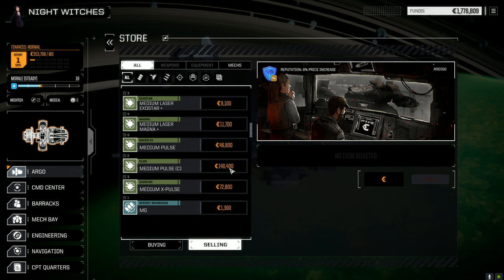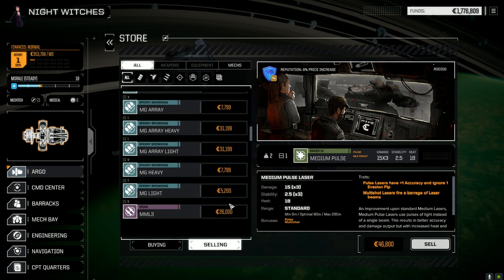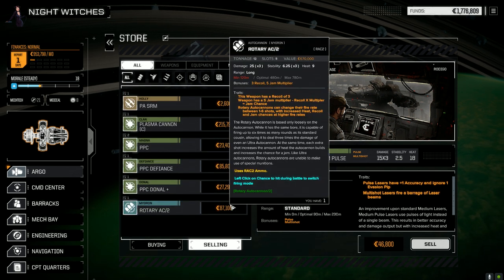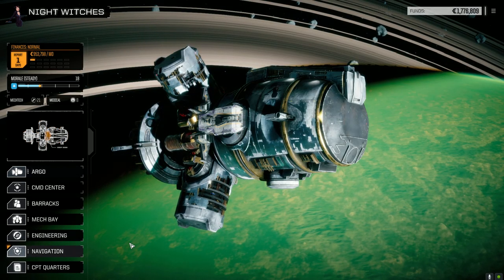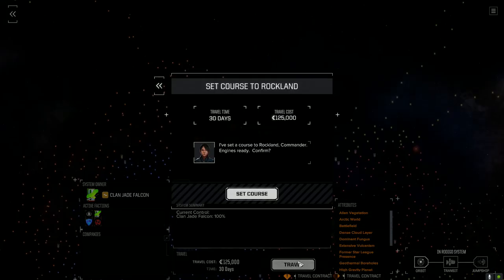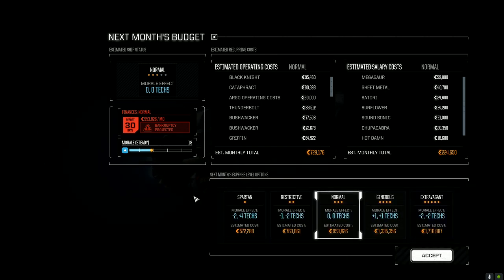We've got a lot of medium pulses — probably not going to use these, well, maybe with the second lance in play. All right, I think that's enough. Okay, let's make the jump — we'll have one day to make enough for the financial report, which we shouldn't have to worry too much about. We'll be pretty close. We could just sell a couple things and be fine.